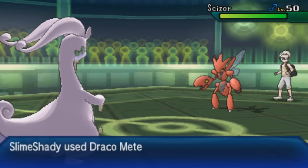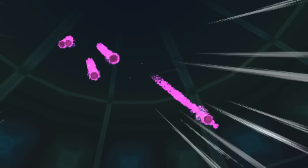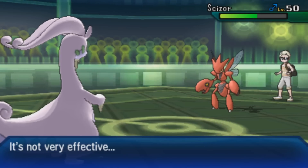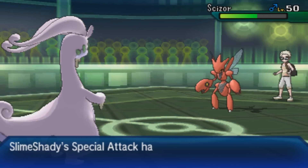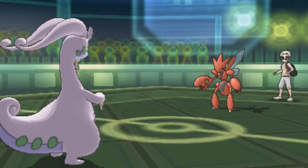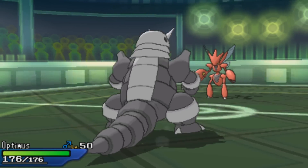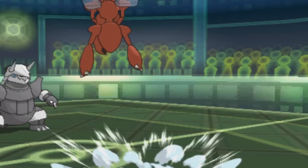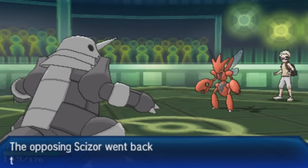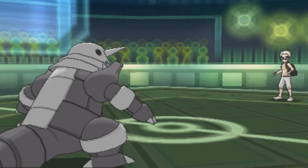I go right for a Draco Meteor as he brings in Scizor, which does about half damage. This is a risky switch-in because a lot of Goodras carry Fire Blast, but unfortunately mine doesn't, so I can't do much against Scizor. I do a solid chunk with Draco Meteor but I need to switch out because I need Goodra for later, so I go into Aggron — honestly this team doesn't have a lot of switch-ins to Scizor.